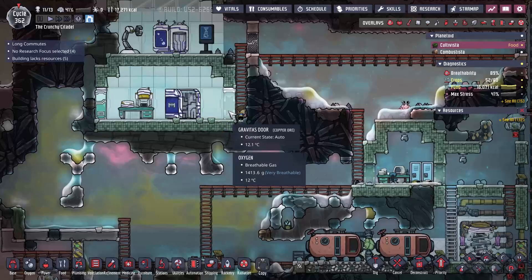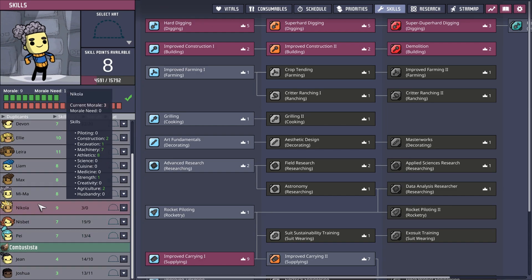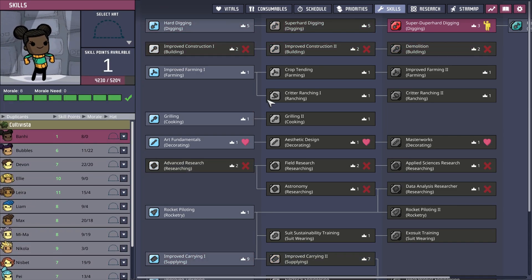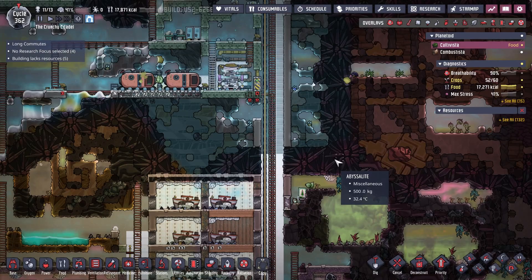We'll also sweep that up and deconstruct this block. So we're also bringing Max back. And I forgot to tell you — I got a new dupe over here. Their name is Bonnie. They've got some super hard digging, which is great, but really nothing crazy so far.